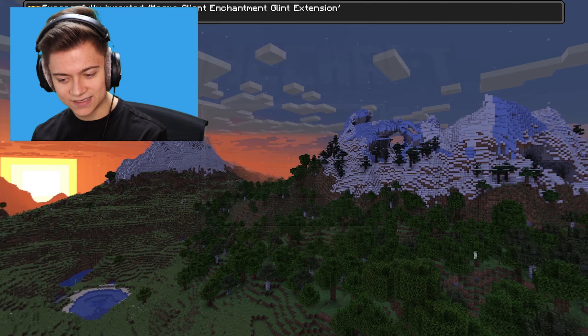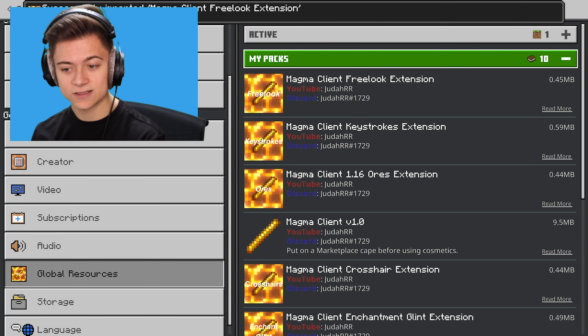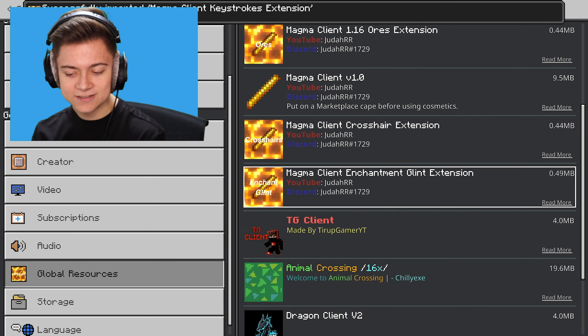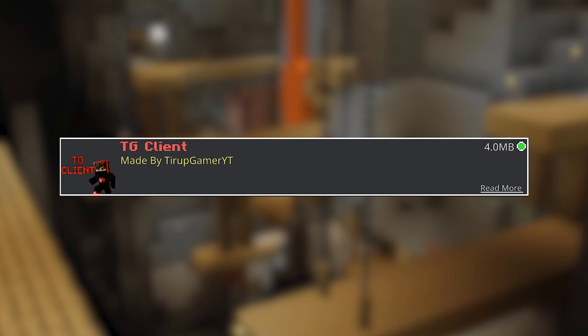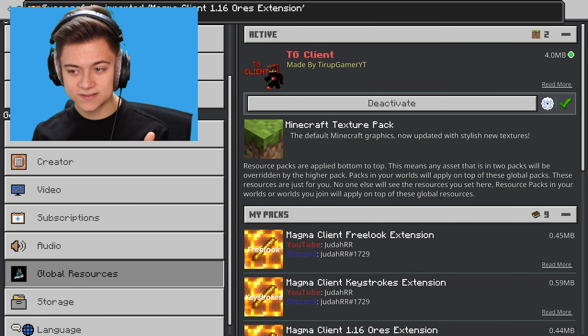Without further ado, let's press settings right over here and drop right into it. In this video, as you guys can see, a lot of stuff is getting activated for the Magma client, but that's actually not what I'm checking out. In this video, I'm checking out the TG client over here. We're going to check out the Magma client later, but this over here is the brand new TG one.